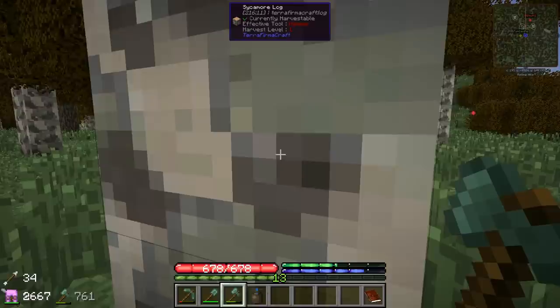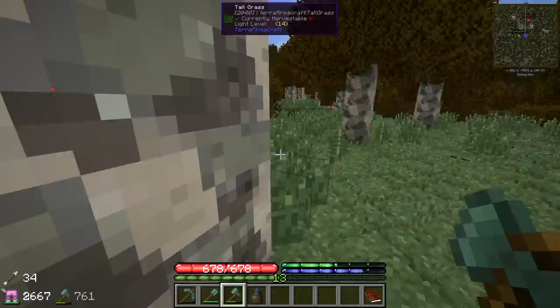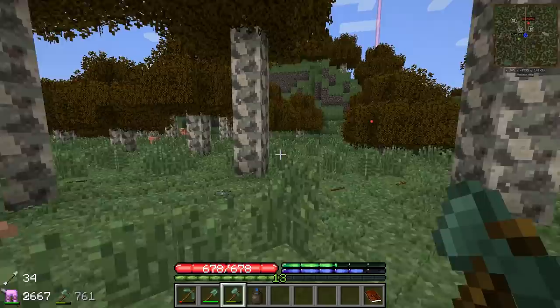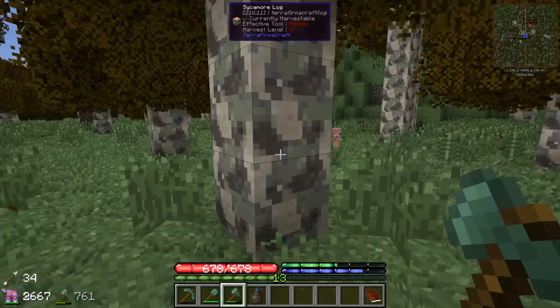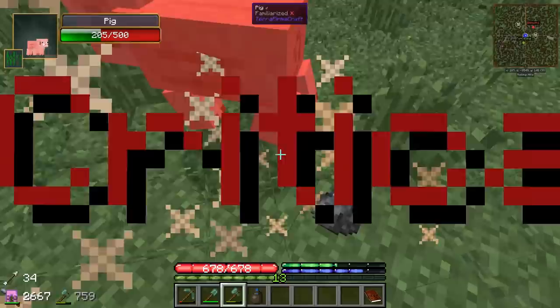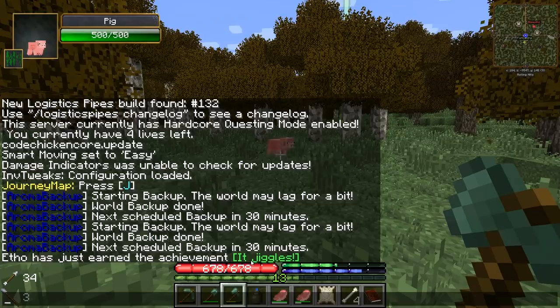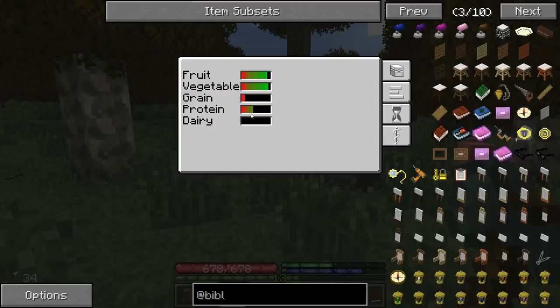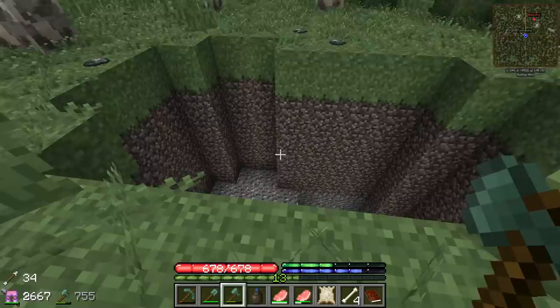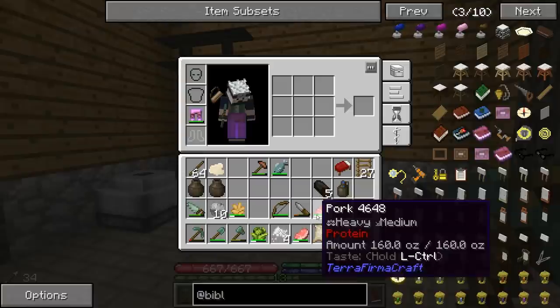I don't remember what cartoon it was, but I think it was like Roadrunner and Coyote — where they would always hide behind a tree, look at their target, then run to the next tree when the guy wasn't looking. I feel like we're doing that right now. We're going to take a little break from building — we gotta get some food. These guys are a little far away from our base so I think we're going to take them down. We're like all out of grain, protein, dairy, and our max health is only at 678.